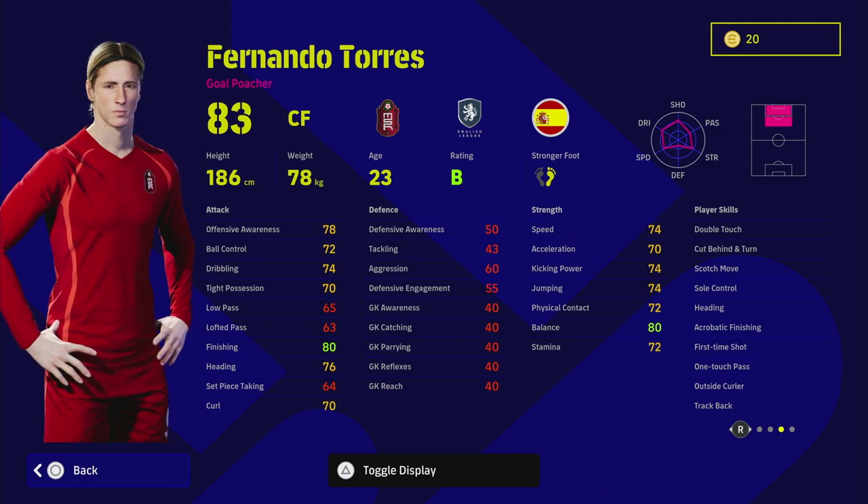Torres has that as a kind of unique setup in that he's a tall player with high balance and good finishing straight off the bat. Looking at his player skills, he's got double touch, scotch move, sole control, and in finishing stats he's got first time shot, acrobatic finishing, heading, and outside curler. In passing stats he's got outside curler and one touch pass. On paper he is a beast.